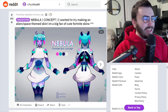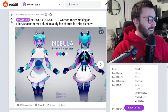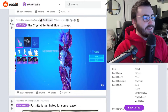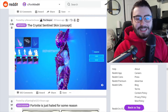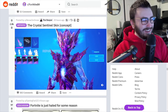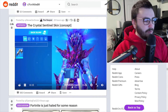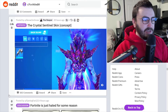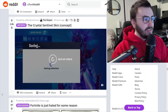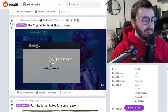This is such a good Suggestion Saturday — I can't wait to post this. The Crystal Sentinel skin concept — wow. Here I was thinking this skin couldn't get any cooler, and that looks really good. I like this — that's really cool. That's such a good idea, especially another overtime style idea you can build off of from last season.